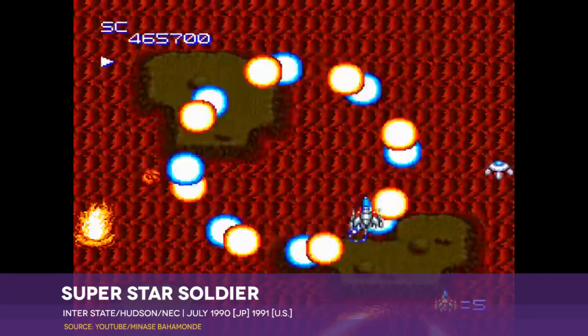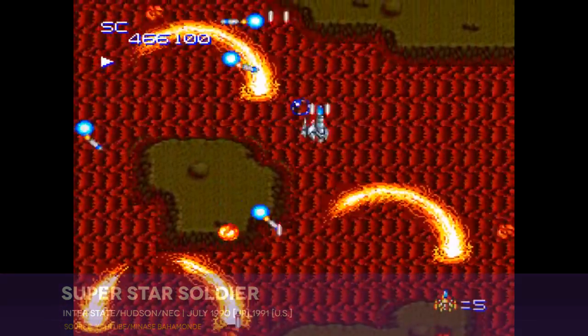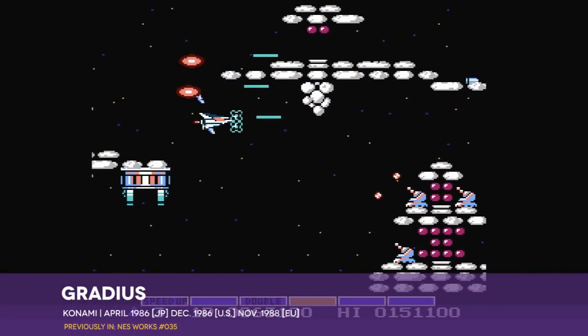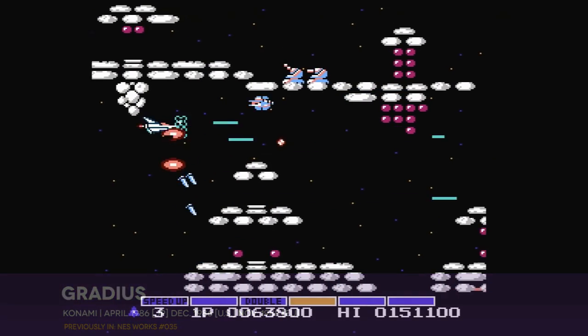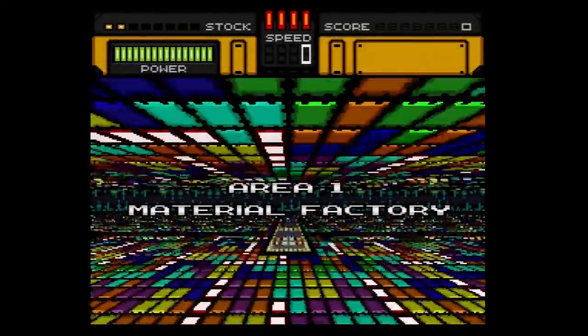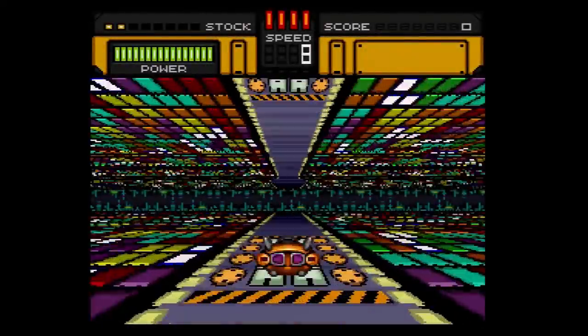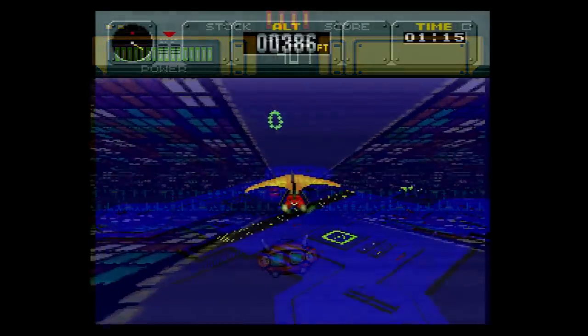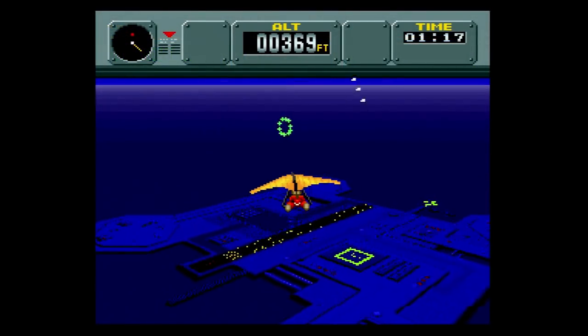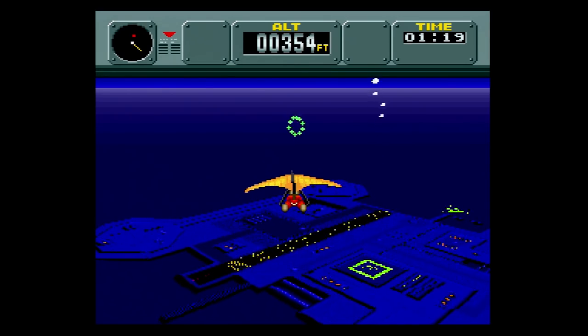HAL's Hyperzone belongs neither to the Star Soldier-style vertical shooter family, nor to the Gradius-derived horizontal group. Rather, it falls into the relatively scarce forward-scrolling shooter, one for which the Super NES hardware was particularly well-suited. We've seen the graphical scaling and perspective features Nintendo built into the hardware in F-Zero and Pilotwings, though weirdly not in Drakken, and Hyperzone is pretty much F-Zero — the shooting.